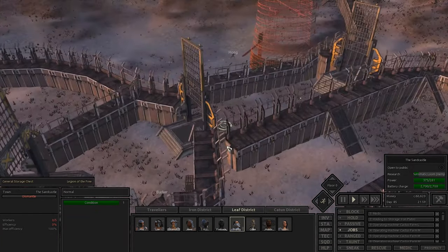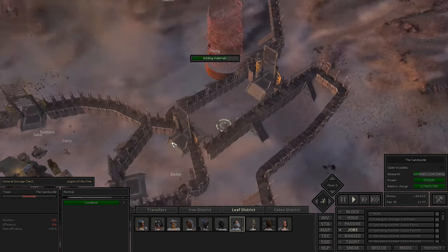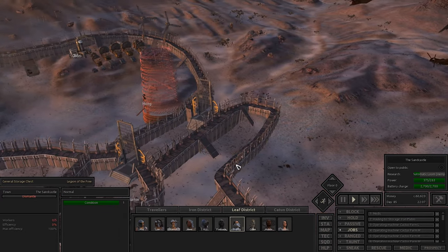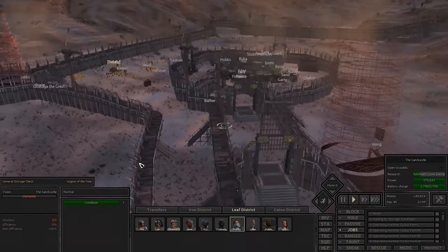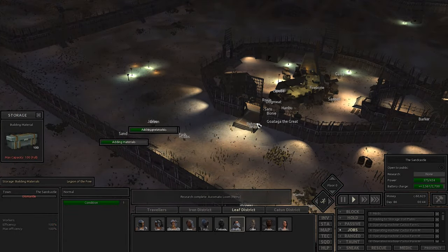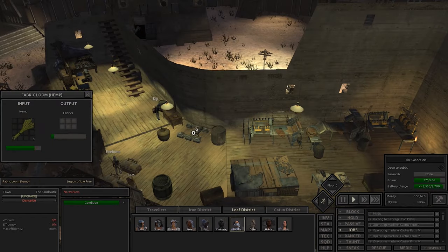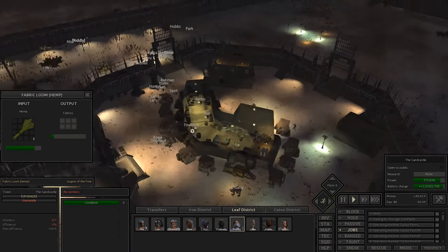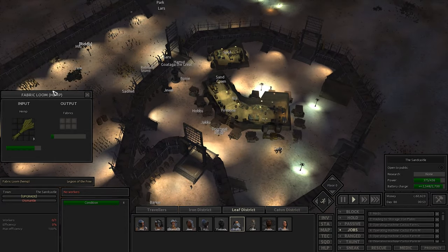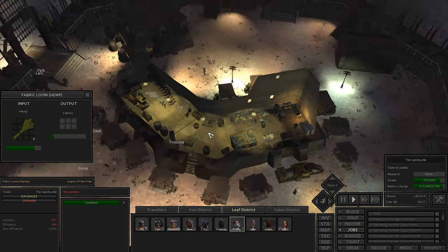We've completed the automatic hemp loom research! I don't think this is just going to automatically run, so we're going to have to create somewhere else for it to go and have someone constantly refreshing it. I believe the hemp looms can only be built inside so we're still going to need to work with this space. Okay, turns out we can actually construct some of them on top of the building as well, so we're going to use some of that rooftop real estate to help produce more fabric.